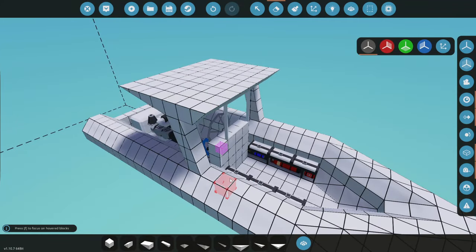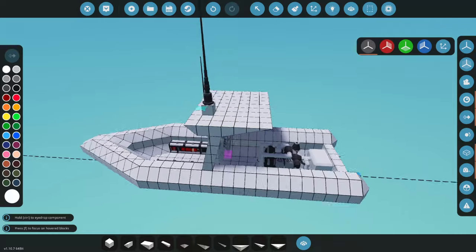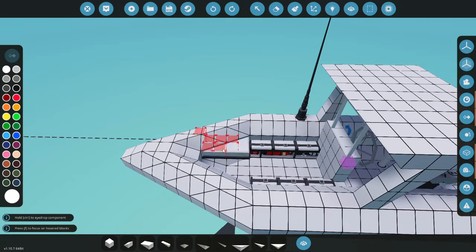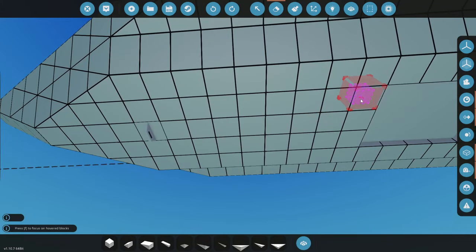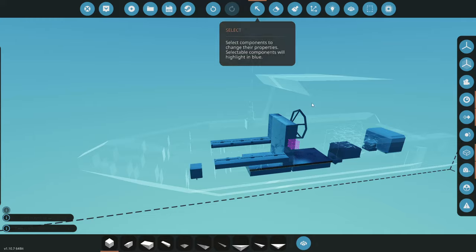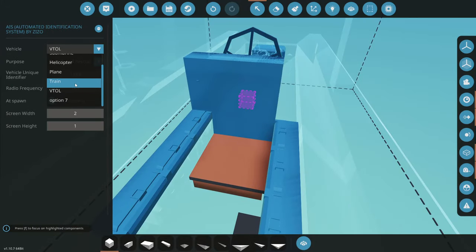I need my AIS system — let's find that and plop it down. It's a big microcontroller, so we'll tuck it under here as part of the floor. Now I'll hook this up: this will be a crew transport with vehicle ID 1313, matching the main ship's ID. We'll set it to transmit all the time — that should be good.